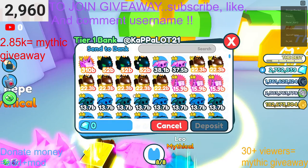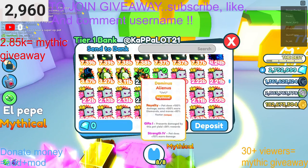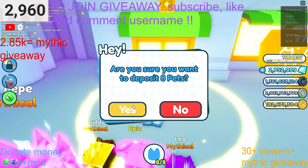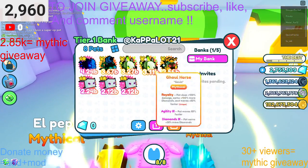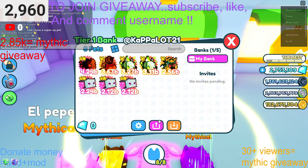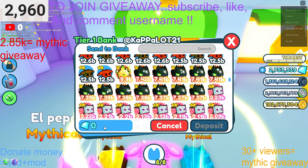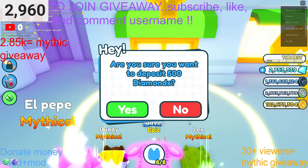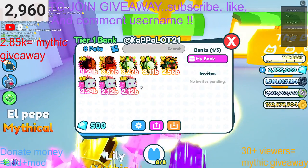So let's say I wanted to put these guys in there. I deposited 8 pets — now they're just going to be chilling in there. And I think I could also deposit gems. See, if I just type in like 500 and press deposit. I don't even know what the point of this is.